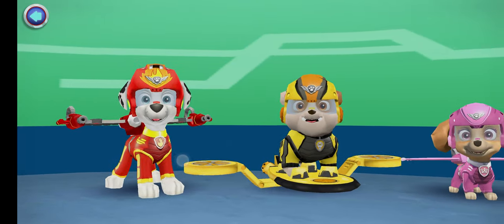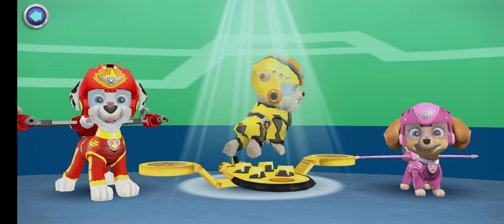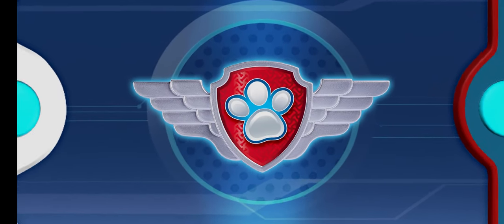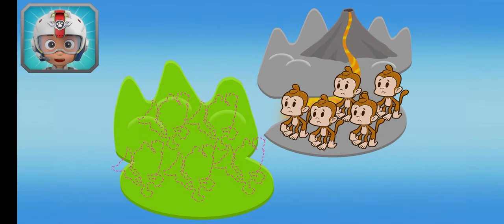Tap on a pup! Rubble! Volcano Island! Tap Play to start. Rubble, come in! The volcano on Volcano Island has erupted, leaving a family of monkeys stuck up in a tree! We need to find five bananas to help Marshall lure the monkeys away from the volcano and fast! Collect them for him!